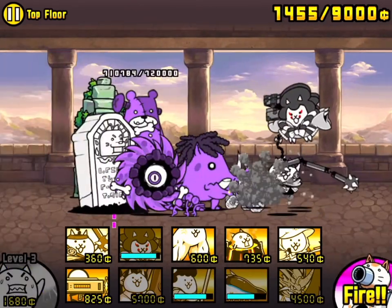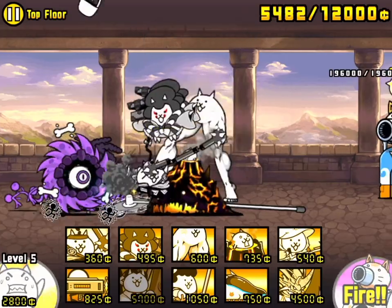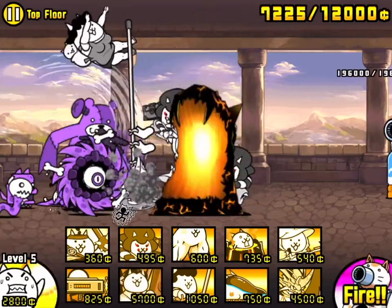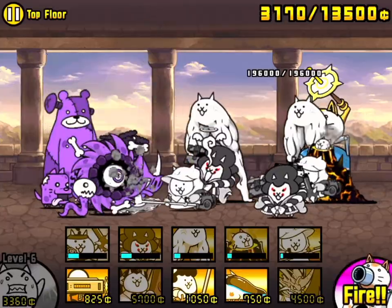Nice little start going here. The bosses have appeared — lots of them. I don't know whether luring's a good idea, but we've kind of lured ourselves into it, to use a turn of phrase. So we're going to let this stuff get relatively near, get one more Worker Cat level, and then just spam everything for what it's worth and see what happens.